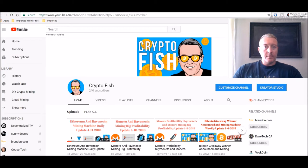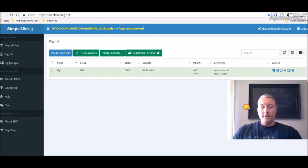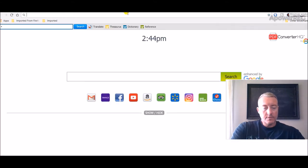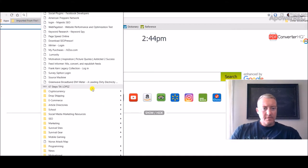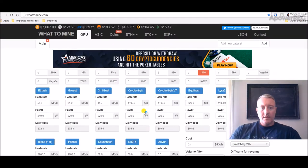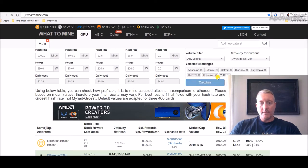Let's head over to Simple Miner real quick. I was thinking — because Verge has gone up so much — about starting to mine Electronium with my rigs. But let's go over to What to Mine real quick. I put in the two RX 570s again, so let me scroll down and hit Calculate.